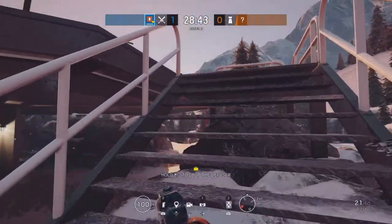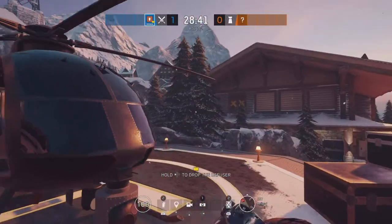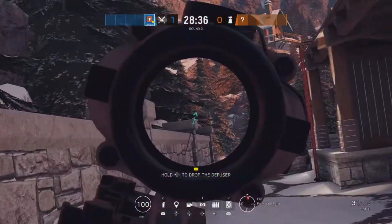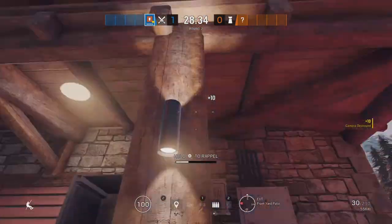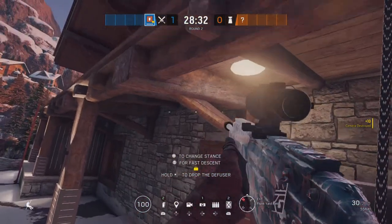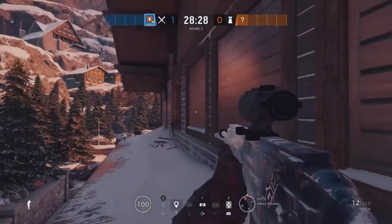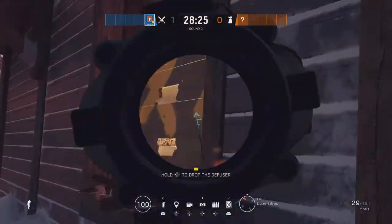All right, so for the next attack, we're going to be going to the top floor at Master Bedroom and Office. You're going to pretty much do the exact same thing, spawning at the helipad. Move your way over here, take out the cam again, and you're going to be going in through Library this time. I like to get this open when I pull up — it just saves a little time. Get it open.